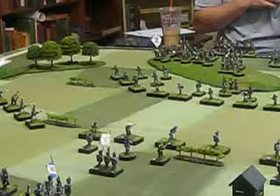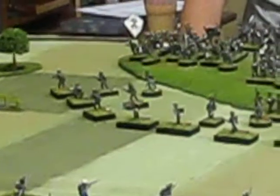A wing stand is three strength points and a company is one. What that means is your French are going to be eight strength point battalions with two elite companies and two wings. Your Prussians are nine strength points — three wing stands of three.